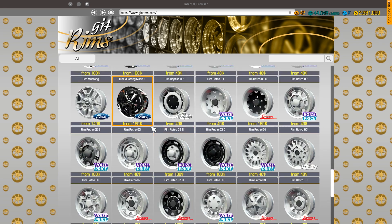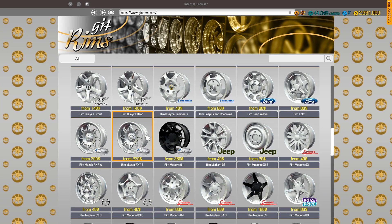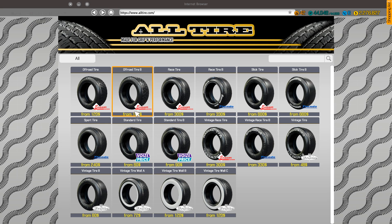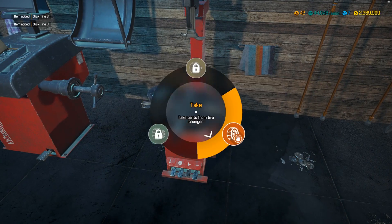We'll do two high-arrow rims for now — still 20s but with a 30 offset. Then we'll grab some slicks for the rear. We're going to make these things absolutely massive — probably 400s or 405s. Let's give this a try, I'm not sure if it'll look good but we're going to find out.